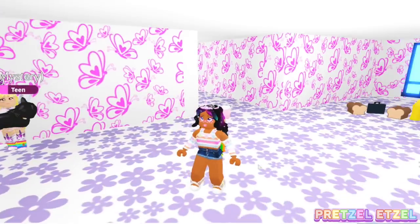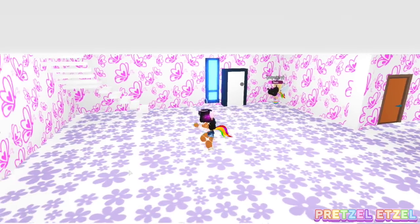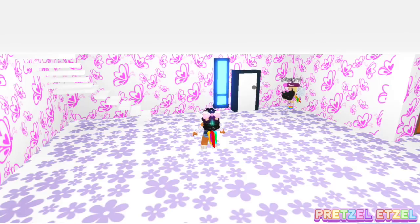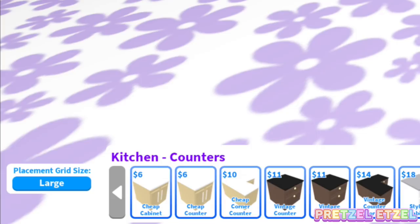Now let's get this place looking like a store. We're going to need counters - because when you walk into a store you have counters. We're going to have to get the cheapest counters, guys; we're balling on a budget. This is the cheapest one.